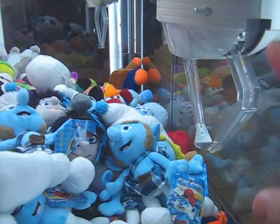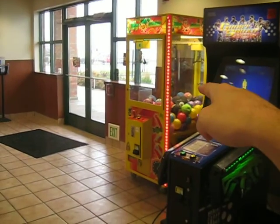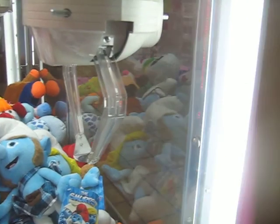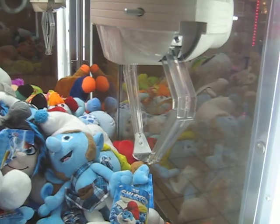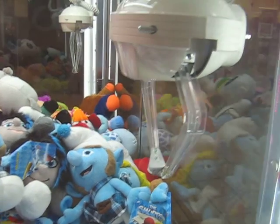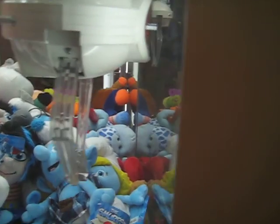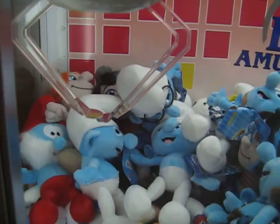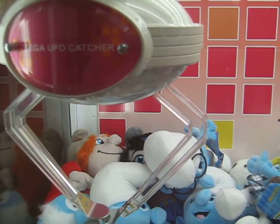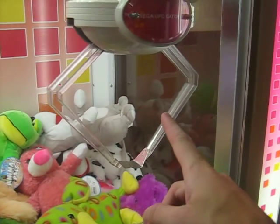So here's a Sega UFO Catcher. This one's actually harder than that machine right over there, because this thing's only got two prongs instead of three like a normal claw machine. The prizes can easily fall out from the front or the back if the claw jerks just right. My mom always says it looks like a tortured spider. If you look at it, this claw's smaller and this one's larger.